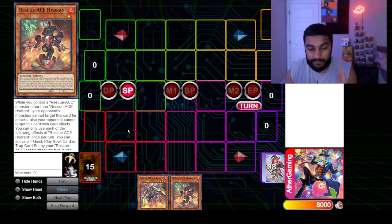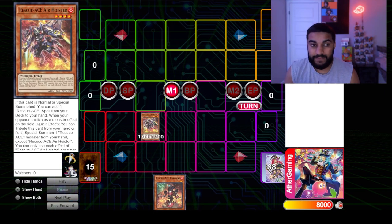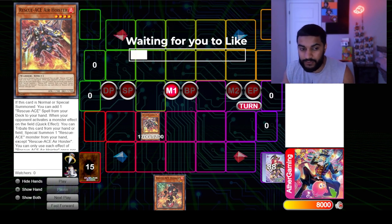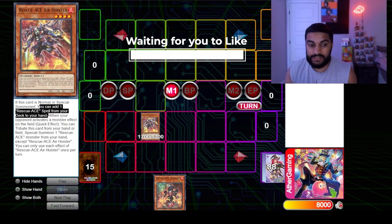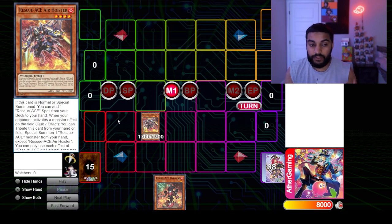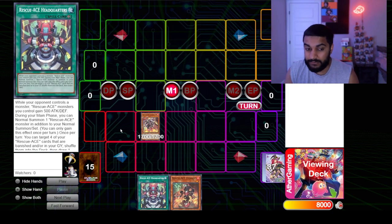Moving on to the second combo. The main objective is to get Turbulence on the board as fast and consistently as possible. We activate Rescue-ACE Air Holster's effect — a new one I haven't shown yet. He says if he's normal or special summoned, add one Rescue-ACE spell from deck to hand, which is absolutely powerful. We use Holster's effect to grab the Rescue-ACE field spell, which is broken.